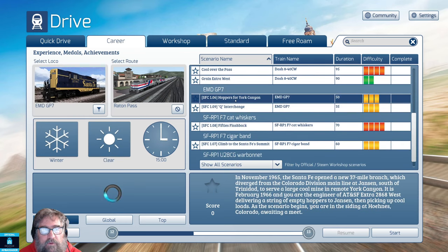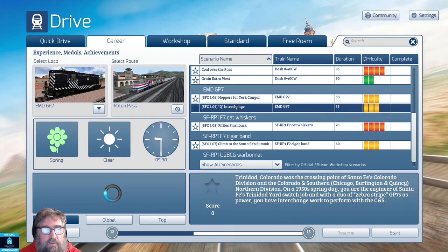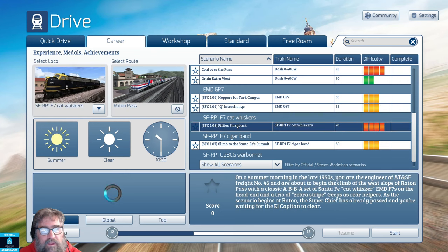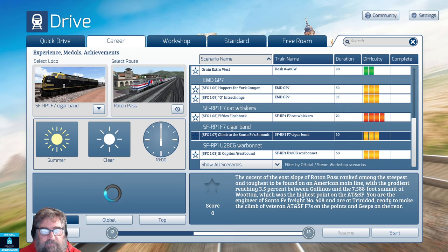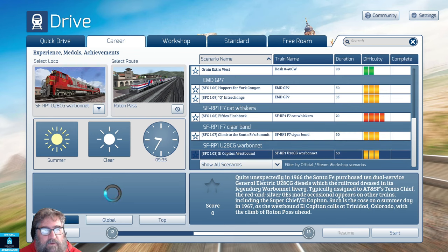For the GP7 we've got Hoppers for York Canyon, and that one's in blue and yellow. We've also got the GP7 in Zebra for Q Interchange. If you want to drive the F7 with Cat Whiskers, we've got a 50s flashback. And in Cigar Band we've got Climb to Santa Fe Summit. And for the U28GC Warbonnet, we've got the El Capitan westbound.